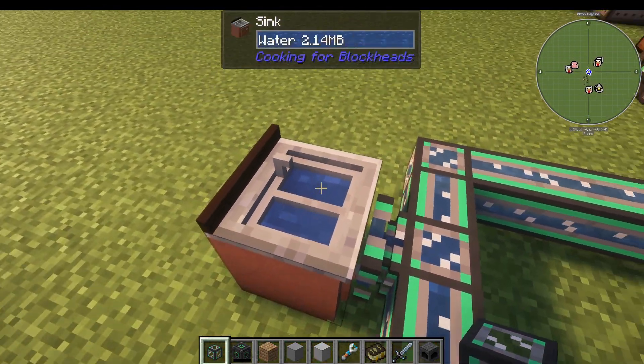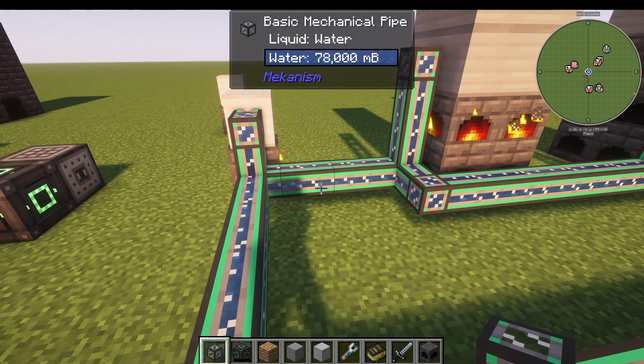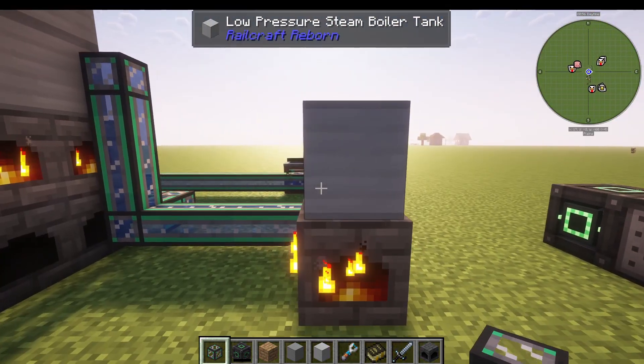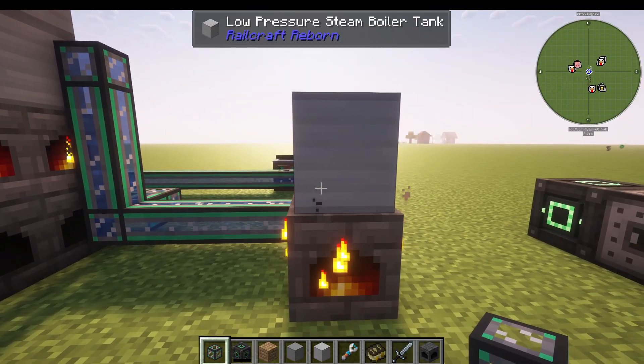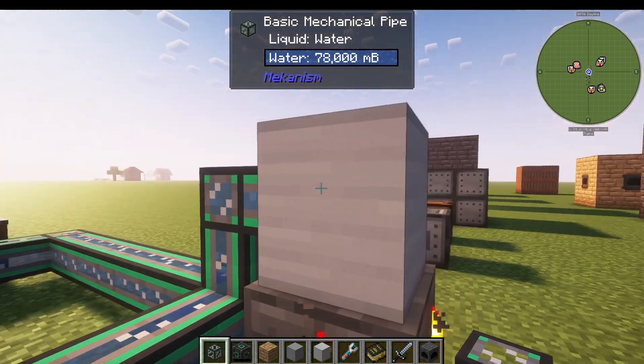One tip for infinite water: if you're in a modpack with the Cooking for Blockheads mod, absolutely use it — it's the best way to get water in most modpacks. Railcraft doesn't really add anything to let you do this on its own; you are going to need other mods to get the water in.